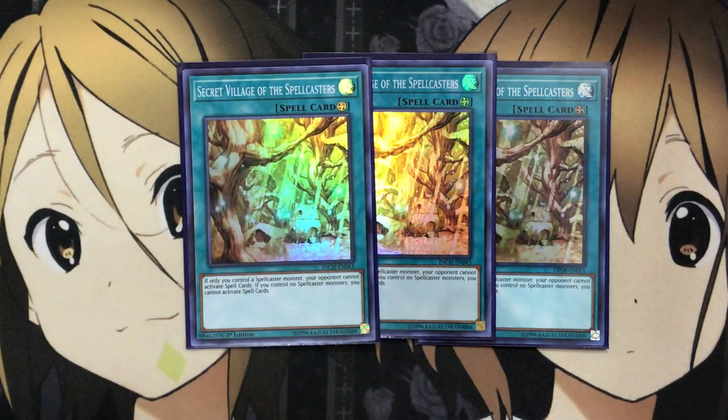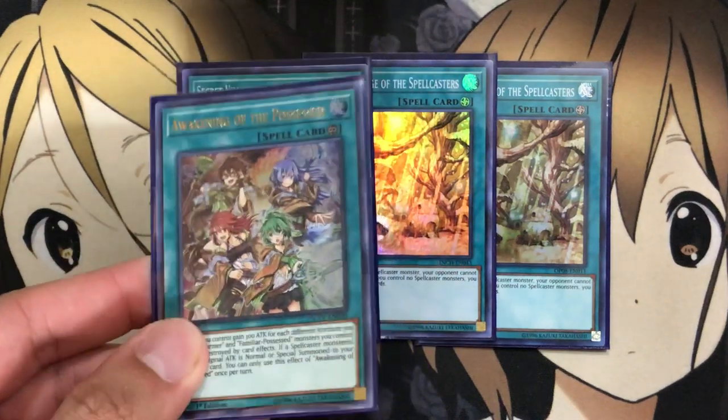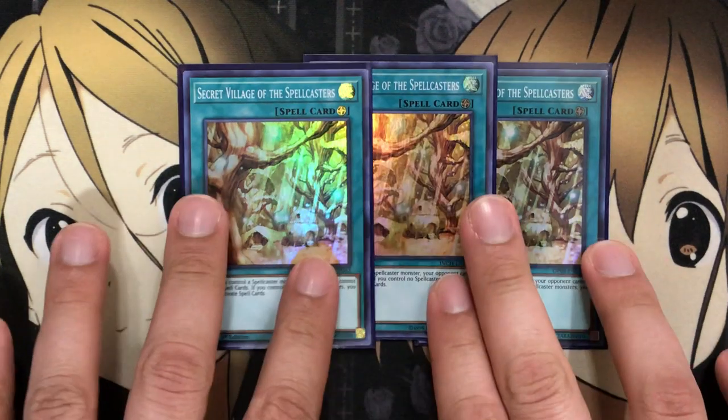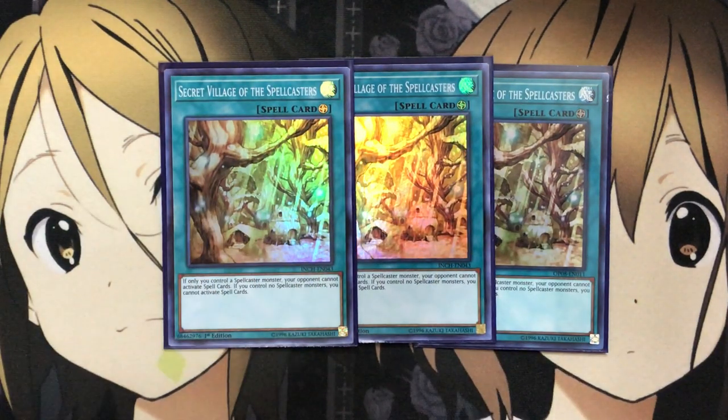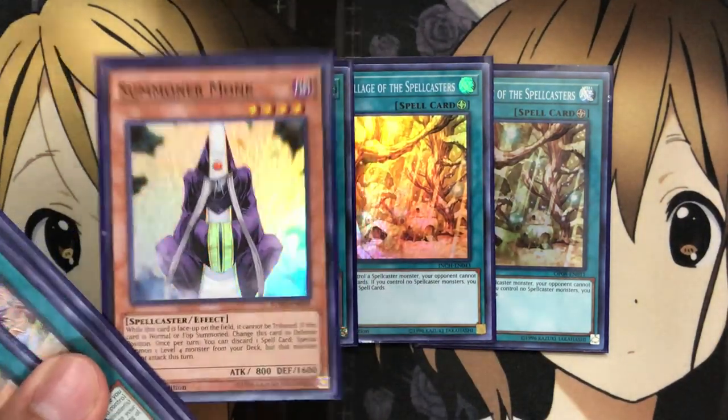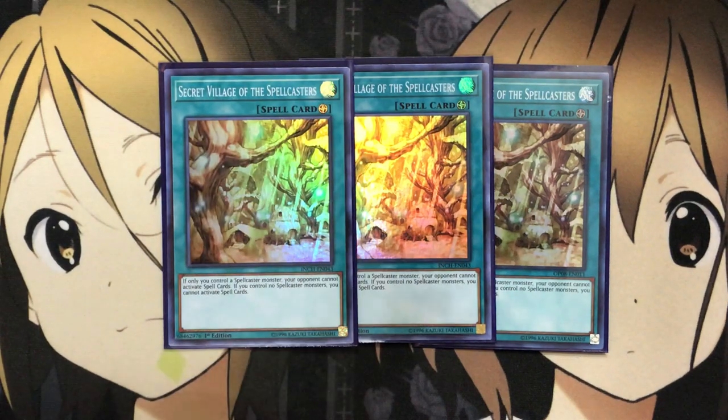Since we run plenty of spellcaster monsters, I'm also running three Secret Village of the Spellcasters. If you only control a spellcaster monster, your opponent cannot activate spells. You should almost always have a spellcaster on the field, so limiting your opponent's spells is a big shutdown depending on the deck you're going up against. Any multiples, just like Awakening of the Possessed, can be used as a cost for Summoner Monk.